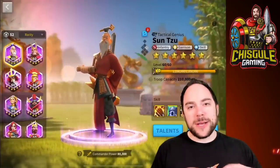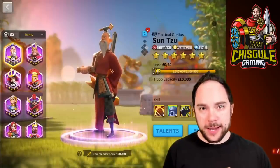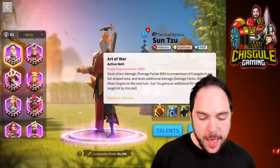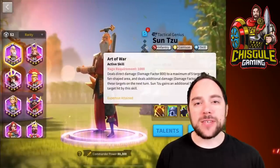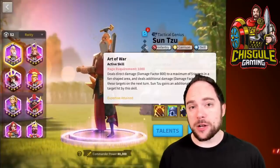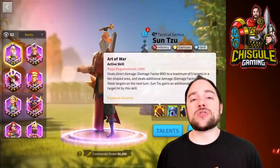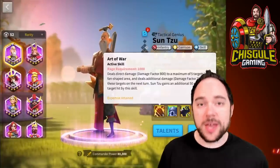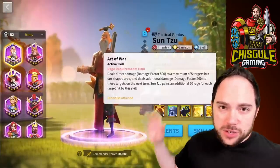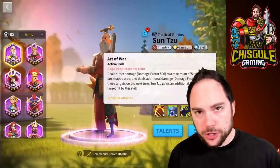Let's start by talking about what makes Sun Tzu such a good commander in 2020 and beyond in Rise of Kingdoms. First and foremost, he does area of effect damage. Area of effect damage is very critical in many game modes — that includes Kingdom versus Kingdom, Ark of Osiris, and good old-fashioned Kingdom Wars. If you're looking for an effective commander in the open field, Sun Tzu has the area of effect damage that you're looking for, and it's paired with Rage Generation.